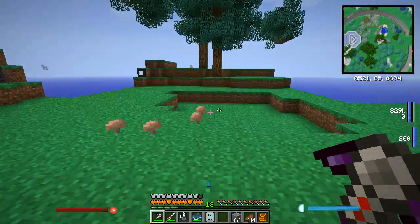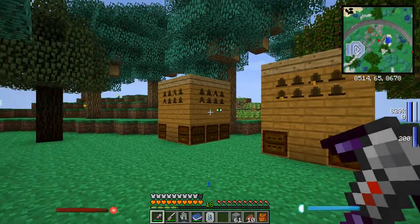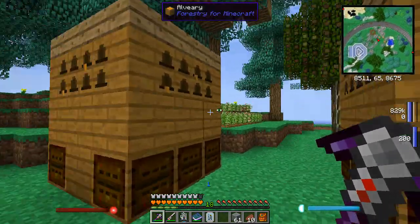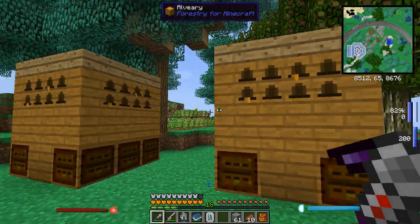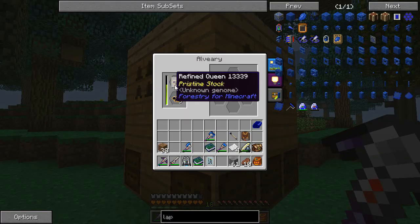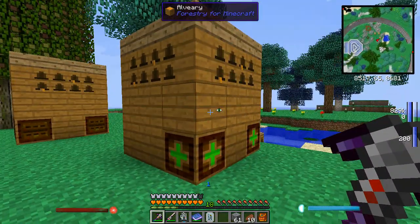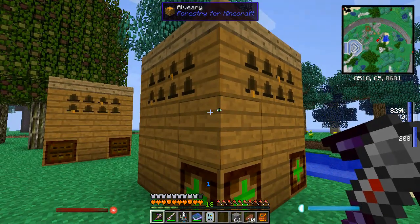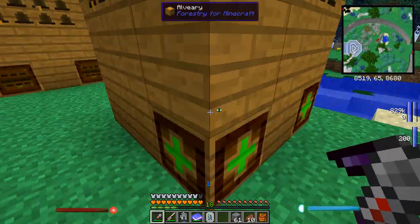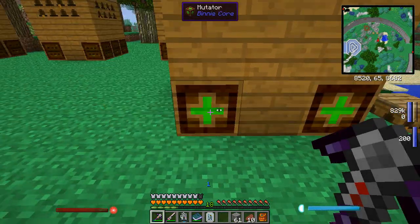I'm going to show you another locked alviary. These three you would have seen running - actually these two were seen running since last time. I've now put in a third alviary with the refined drones to get more fuel out of them. And I've also got this one here which is a plain 3x3x3 alviary block with wood slabs on top. I've got two mutator blocks down the bottom and they can take an item.